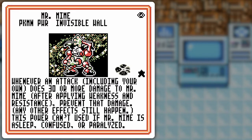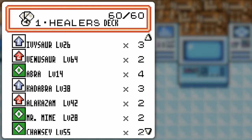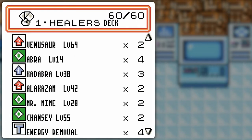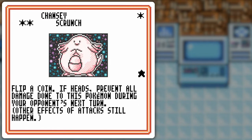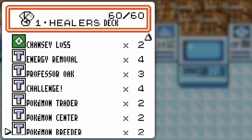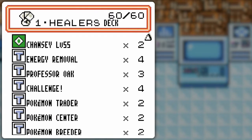Mr. Mime is also a good combo with Alakazam because it prevents all damage that's 30 and up unless it has some sort of status condition, so I can basically heal Mr. Mime infinitely unless I fill up on damage counters. There's the Chansey for the damage sponge — I've got two of those. And here's the Pokémon Center. I gotta watch what I use this on because it'll discard the energy cards, but as long as I'm moving damage counters around I should be able to avoid the energy discard, especially if I'm not attaching energy to Chansey.